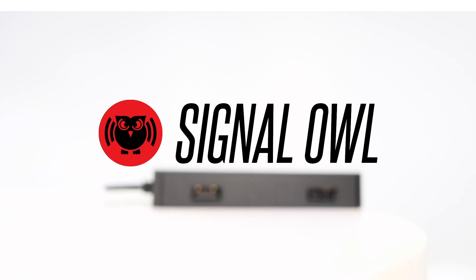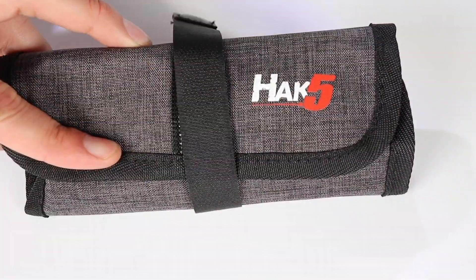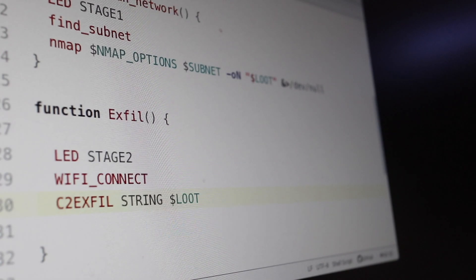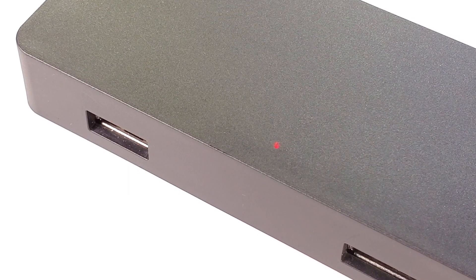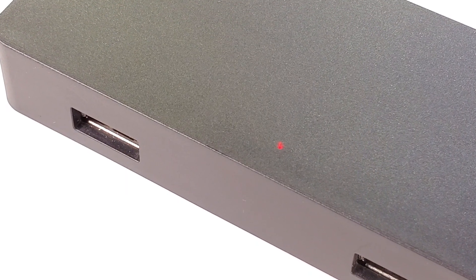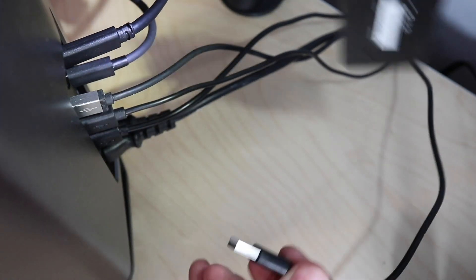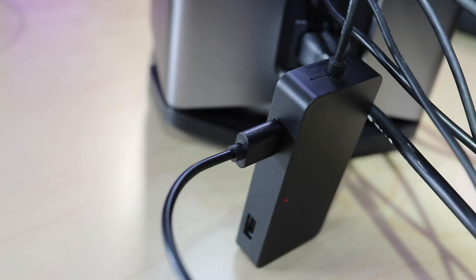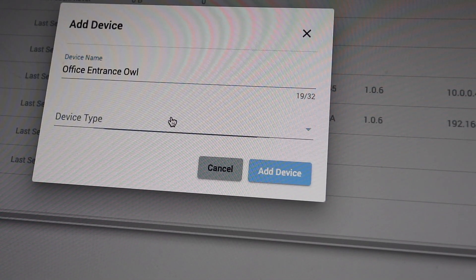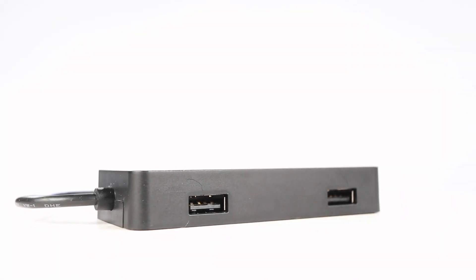The Signal Owl by Hack 5 is a signals intelligence platform with a unique design allowing it to be discreetly planted or taken with you on any engagement. With a simple payload system, it orchestrates attacks using custom utilities and popular tools like Aircrack-NG, MDK-4, Kismet, and more. The internal Wi-Fi radio is optimized for close-access operations. Coupled with a number of common transceivers, it'll support GPS, SDR, and Bluetooth. Powered by USB and featuring USB passthrough, the Signal Owl is able to share a port that may otherwise be occupied. And with Hack 5 Cloud C2, command and control is at the forefront — easily exfiltrate data and drop into a shell from the web to get root access anywhere. Signal Owl — the signals intelligence platform with simple payloads.